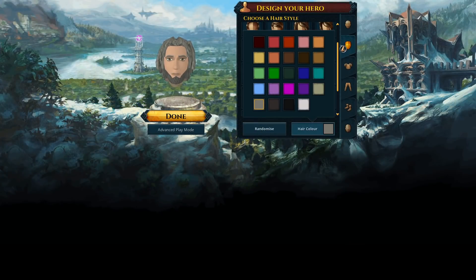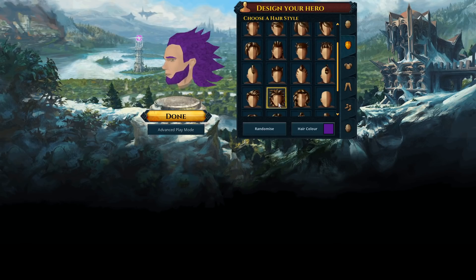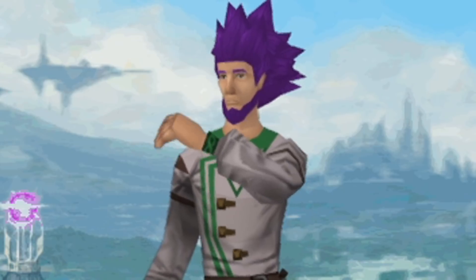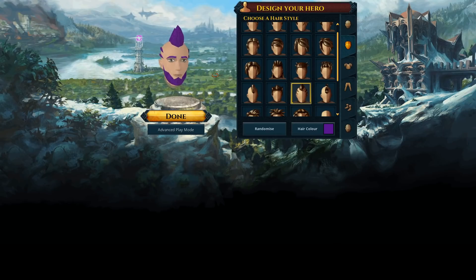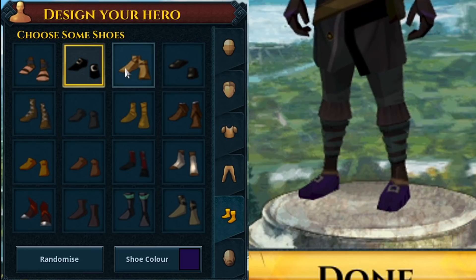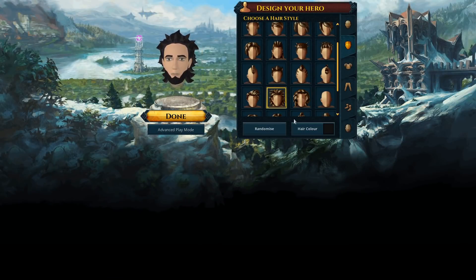First off, we've got character creation, which is... you've got basic stuff like choosing your hairstyle, but the preview of the hair is a lot wider and flatter than what the actual model looks like. I liked one hair the most, but when I went to pick out some new threads, my guy goes Super Saiyan 2. Every hairstyle is thinner and taller on the actual model, so I had to settle for something else. Not that it really matters — I'm going to have a helmet on in like 10 minutes. This also applies to shoes, where the icon looks one way but the actual shoes look completely different. Not a huge deal, just kind of funny.